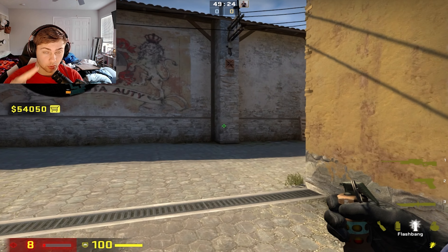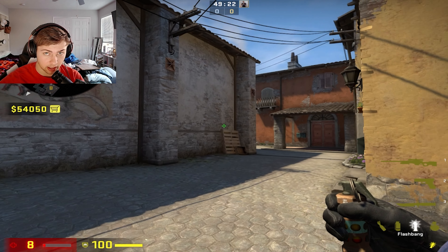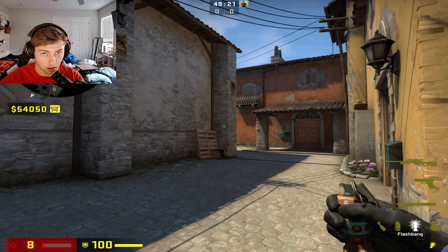I'm going to show you two flashes you can throw to support your teammates as they're scaling into A site on Inferno. The first one you're going to get stuck in the wall here — aim as such and throw. This is your pit flash, and you throw it as your teammates are looking to take fights on the site, because it's going to land there and blind anybody that could kill them in mini pit or big pit.